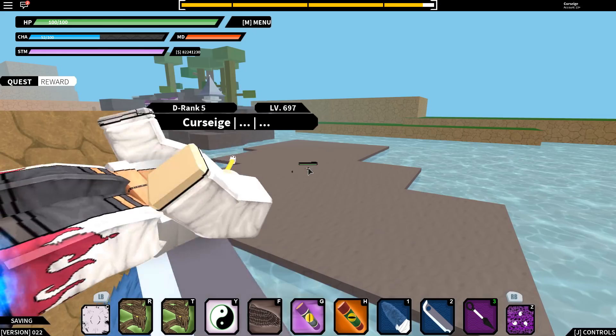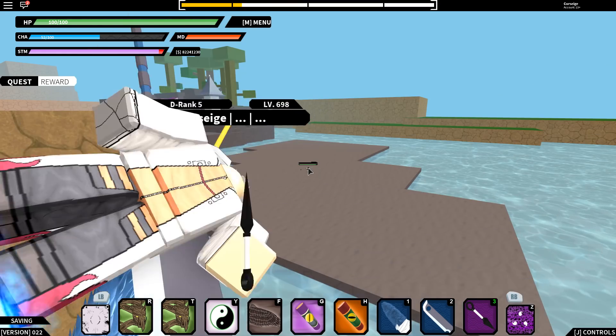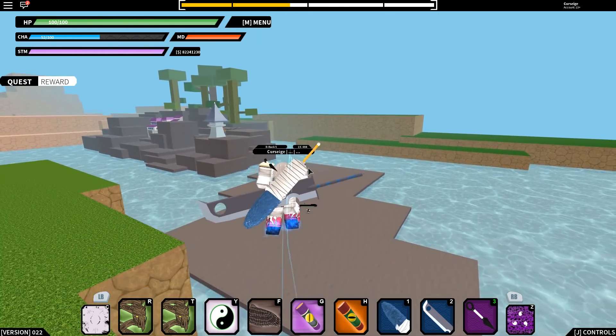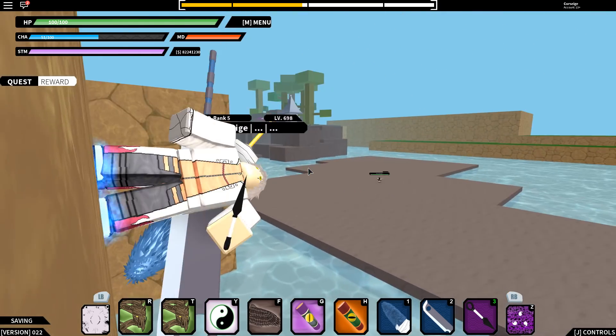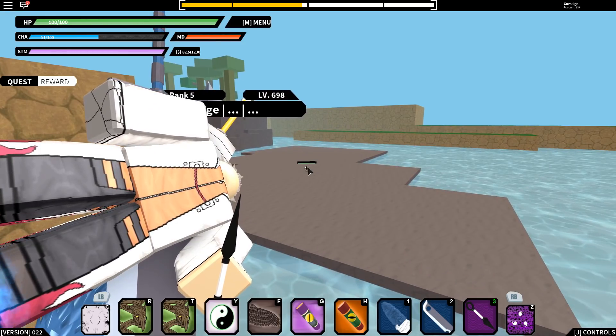That's insane for a level 697. You can see how fast this 20 times XP works. Basically what this does is give you 10 times more XP. If you guys saw my other video on how to level up fast with the frogs, that way is still valid.